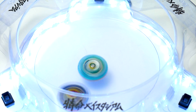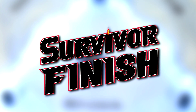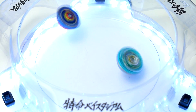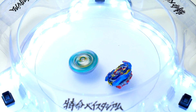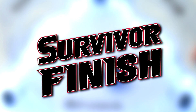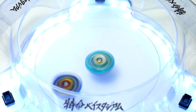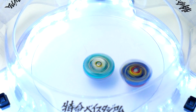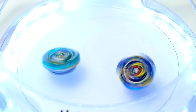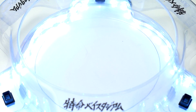Now taking on Slash Valkyrie — whoa, it's going all wild, huge hit! And it actually won that one. Maybe the gimmick worked or we just got really lucky, but there is a win for Pegasus. Valkyrie spinning around — let's see if Pegasus can win the stamina battle. It's going to be close — Pegasus is dropping off — but it is able to beat Slash Valkyrie.